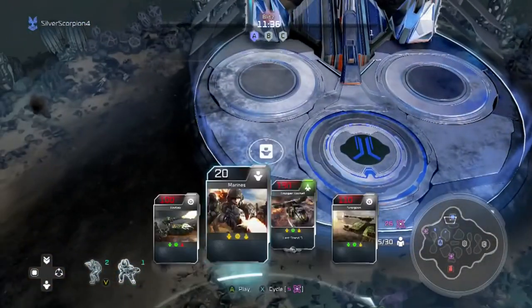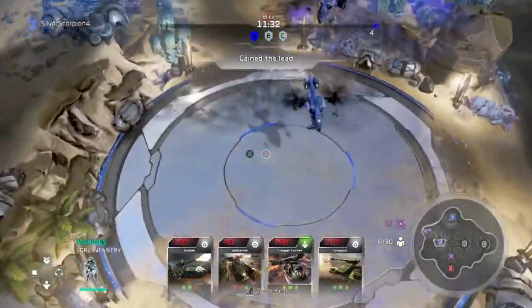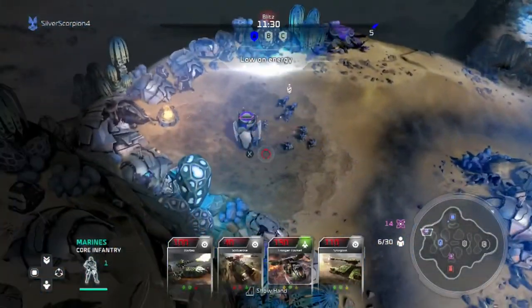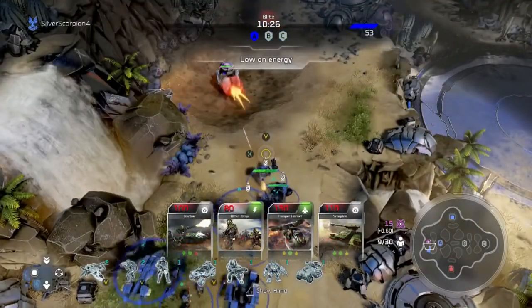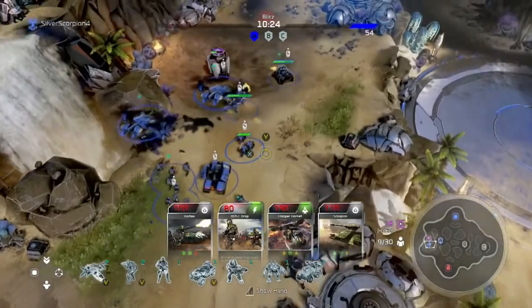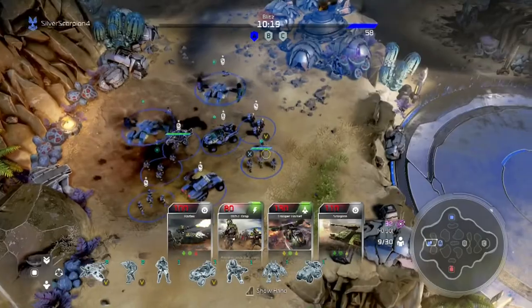It's definitely impossible to get 150 crates in one game. You can see here I'm going into a Blitz match, and these supply drops that drop down are what you need to get. Every so often you'll see them pop up on your screen — just drive some of your units over, blow them up, and collect those energy crates. You'll work your way to 150 and unlock that achievement. That one is very easy as well.